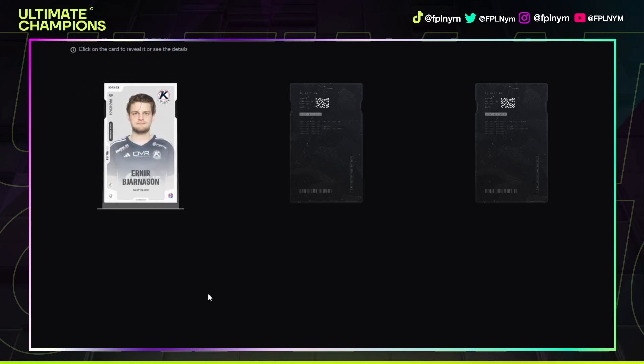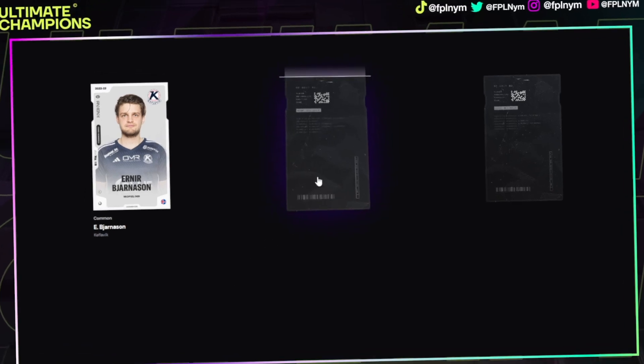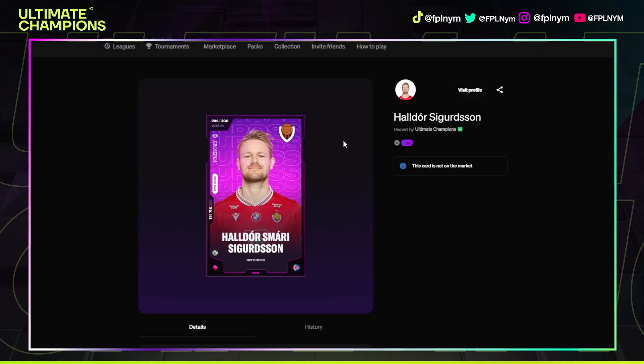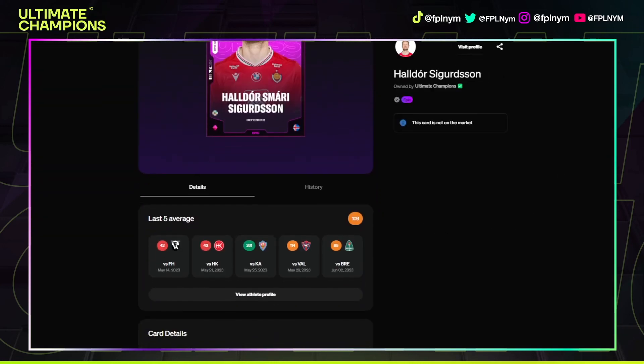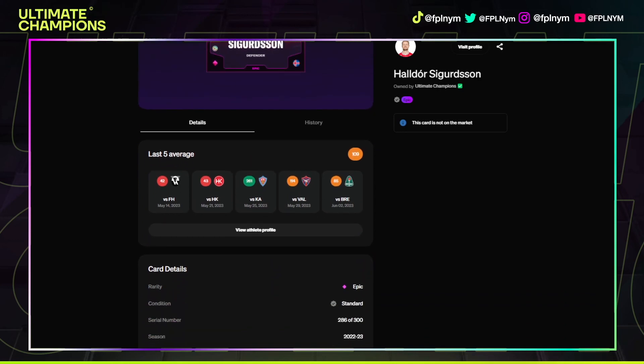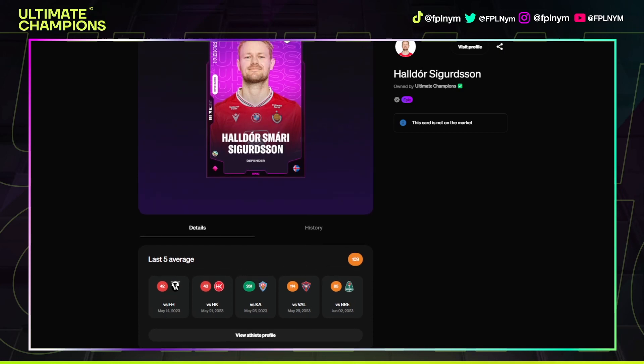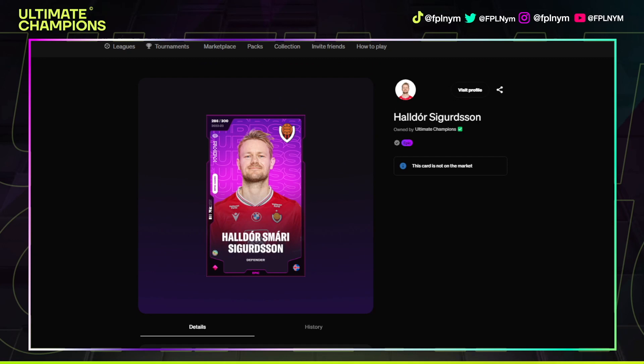This is looking like a common again — as we say we never grumble at commons because they help beef out the squad. Oh hello, another epic! A defender — nice. We'll have a quick look at what they have. Oh no way, okay we've got another epic there too, let's take a look first. Oh, 109 rating. I like this, this is really cool. 109 rating, has got up to 161 in previous matches so I'm really happy with this.